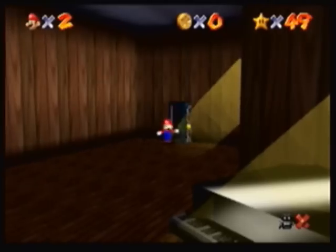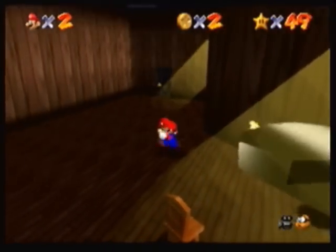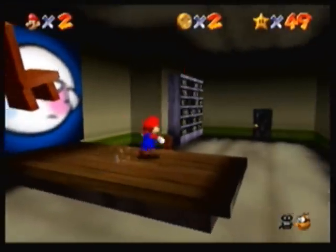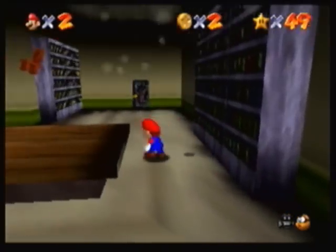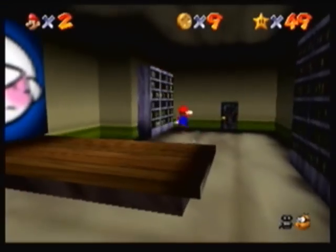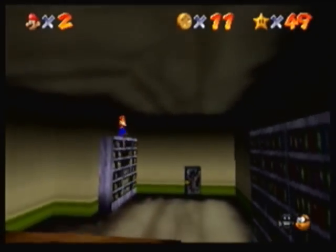This week's challenge — well, challenge in quotes — is Scary Scavenger Hunt, in which you are to collect the 100 coin star in Big Boo's Haunt as quickly as possible. I have a feeling all of these are going to be coin challenges done as quickly as possible.